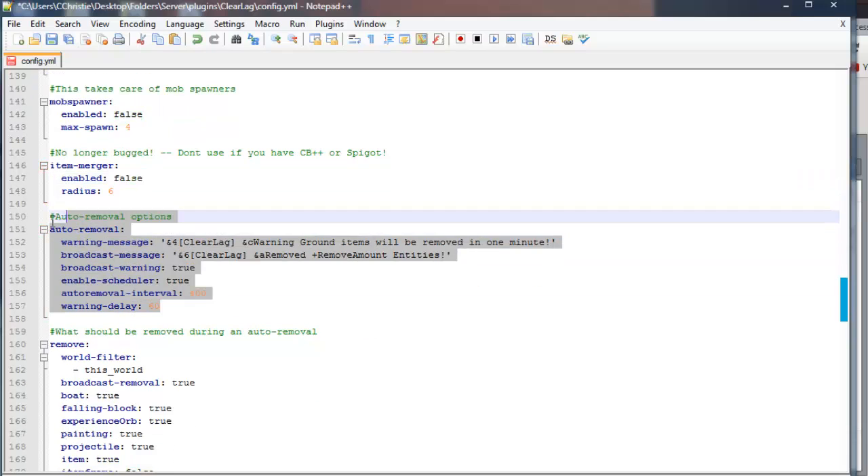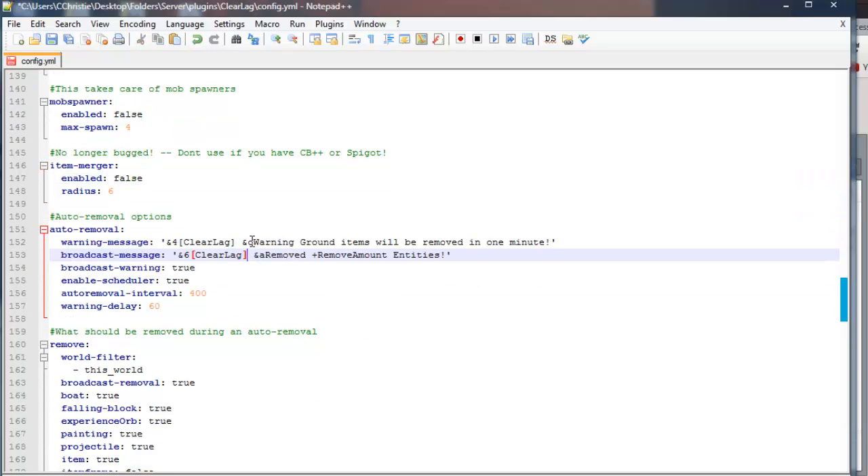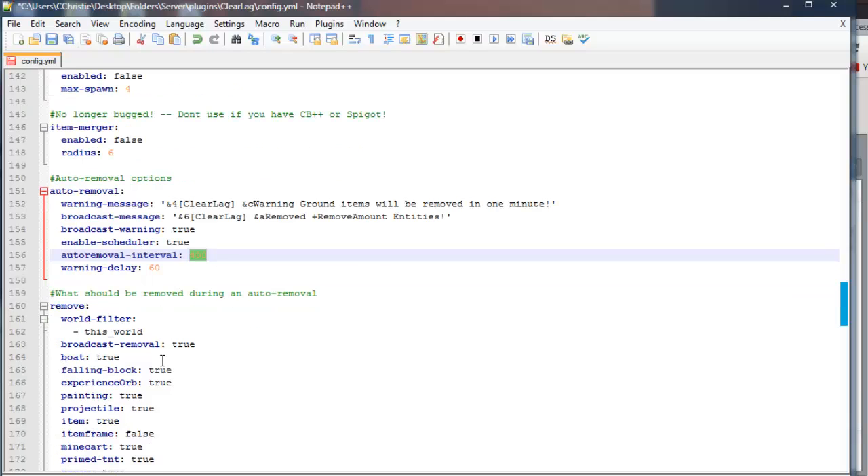This is an auto removal message. When your server is automatically taking care of lag, it will say to the server: 'Warning, ground items will be removed in one minute.' And once they've been removed, it'll say 'Removed X entities' — so for example, if it removed 10, it would say 'Removed 10 entities.' You can make it remove at a certain interval, and that's pretty much how it works.